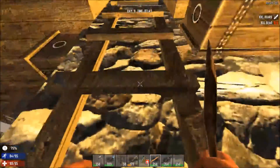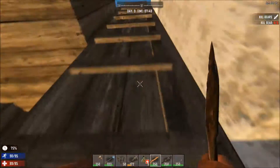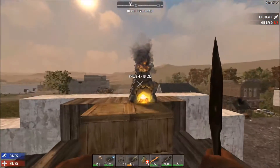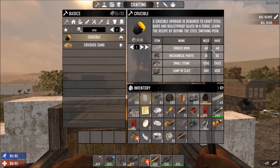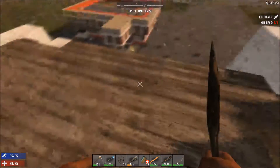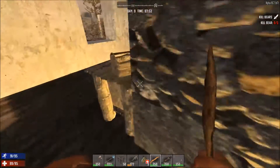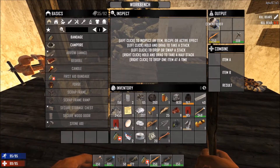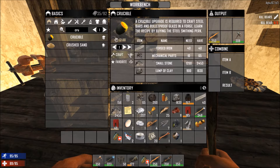Let's go see if the forge iron is ready. We now have 40 even. For the crucible you need 40 iron, 10 mechanical parts — which I have 65 of, so we've got plenty. I got double the amount of stone I needed and double the amount of clay I needed. In theory if I made more forged iron I could. Oh, I forgot about the cement mixer — I also have that. Alright, get that crafting.